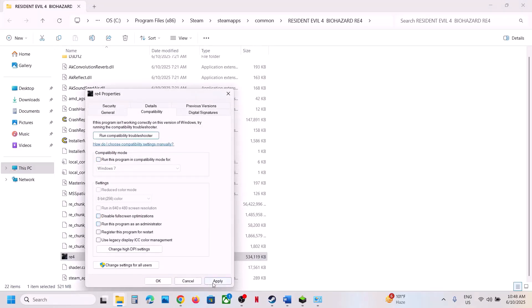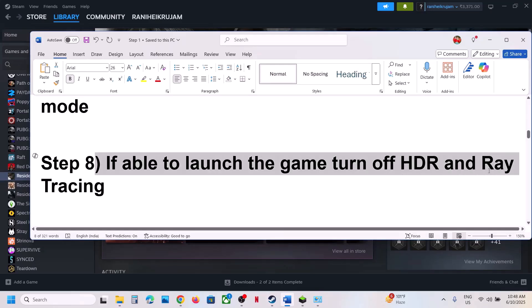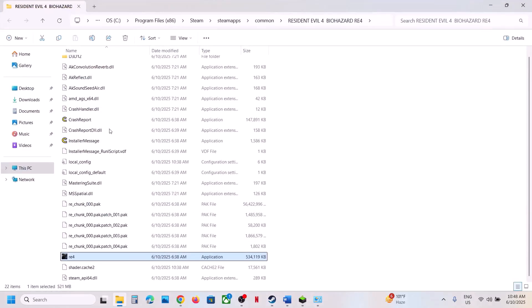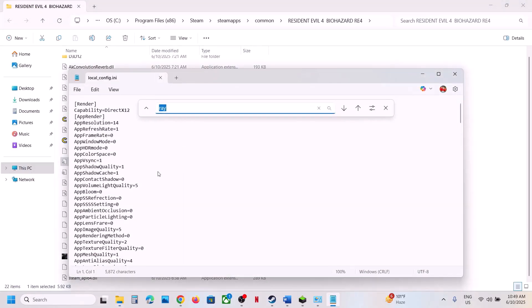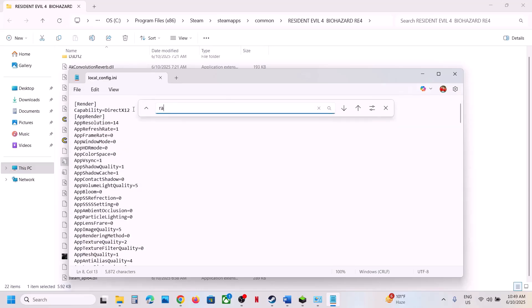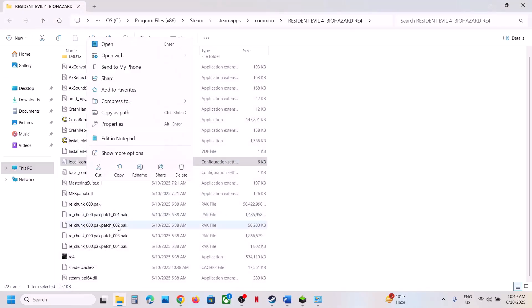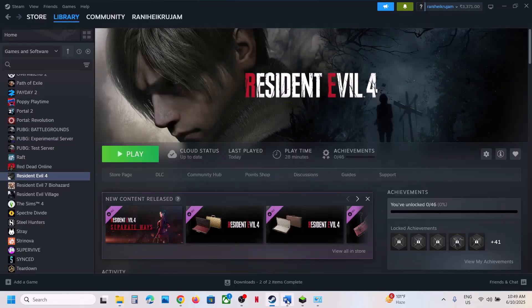If none of those work, uncheck all those boxes and follow the next step. The next step is to turn off HDR and Ray Tracing. If you're unable to launch the game, right-click on the game, select Manage, Browse Local Files, and find the local config file. Double-click it to open, find HDR — if it's set to 1, set it to 0. Go to File and Save. Find Ray Tracing — if it's set to 1, set it to 0. Go to File and Save. Then right-click the config file, go to Properties, put a check on Read Only, hit Apply and OK. Launch the game and check.